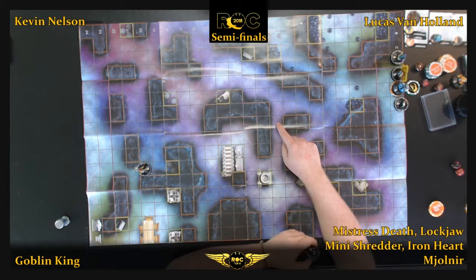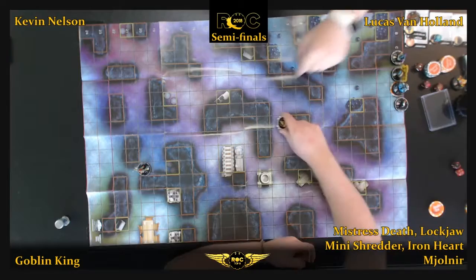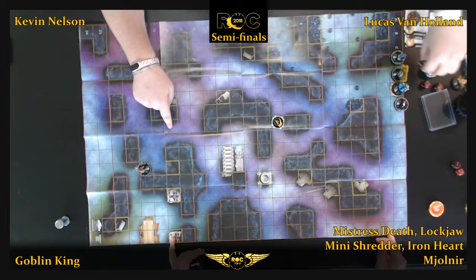Now Kevin will be down 5-0, and the onus is on him to run across the map. That's usually not what Goblin King wants — he usually picks something off a little and just waits. But it looks like he's going to have to go clear across the map, go deep, and also take the Gamma Bomb into consideration. He's not going to want to set it up early because there's no way to do it and escape the damage.